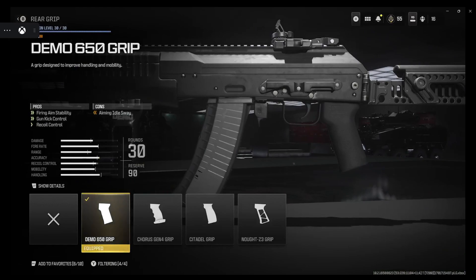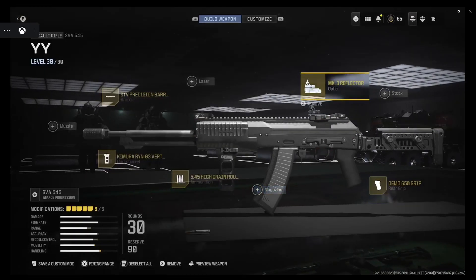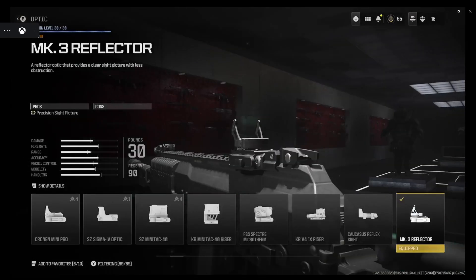With the grip, you do lose some sway, but when you go and aim down sights, you don't really get that much sway — I will show you. You get the firing stability, you get the gun kick control, you get the recoil, so you get full-on recoil and full-on accuracy.